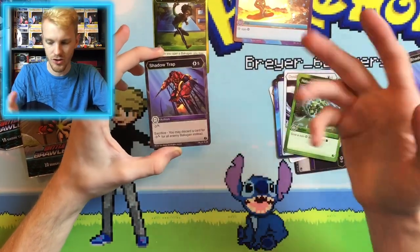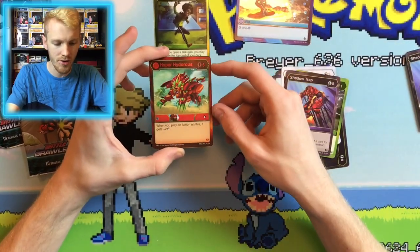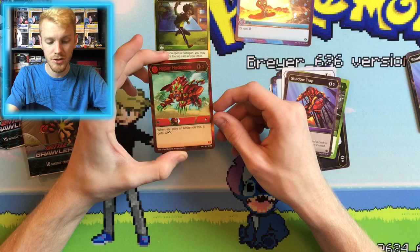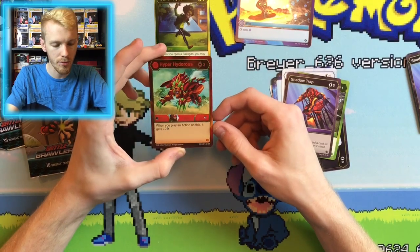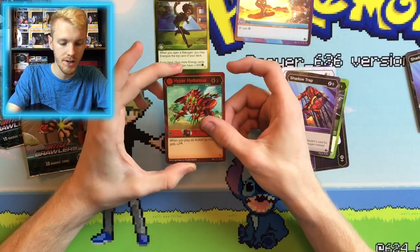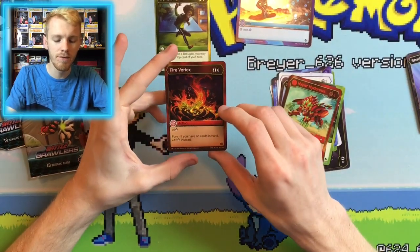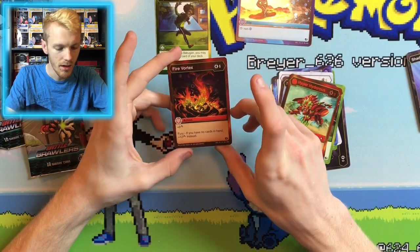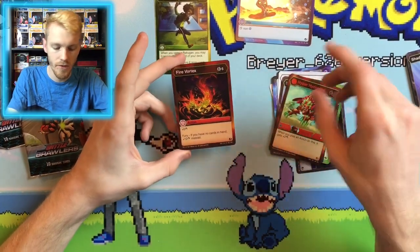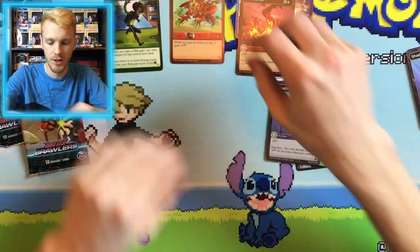Our next card is going to be another Shadow Trap. Our next card is Hyper Hydrus — Pyros faction, three energies, 800B power, four damage. When you play an actual card this turn, it gets plus two damage. That's pretty cool. And our next card is Fire Vortex, a common, for six energies, plus six damage. If you have no cards in hand, you're going to be doing 12 damage instead.